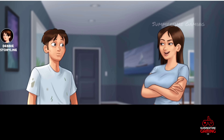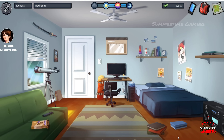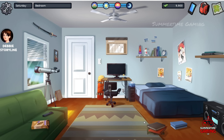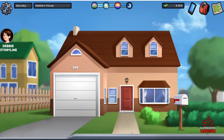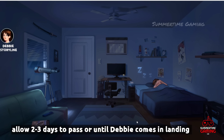Inside we see Jenny. After that we go to the basement, where we see Debbie. Allow three days to pass, or keep checking the front of the house until you see Debbie and Mrs. Johnson. After the third day, go to the front of the house — here we see Mrs. Johnson and Debbie speaking. After speaking with them, head back.